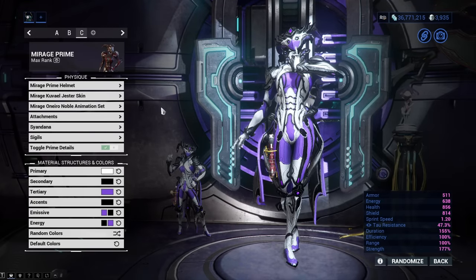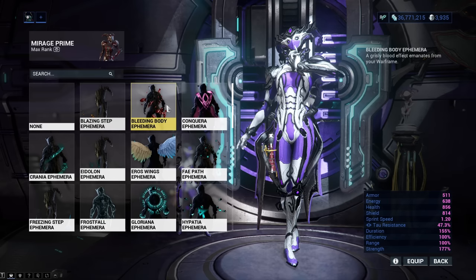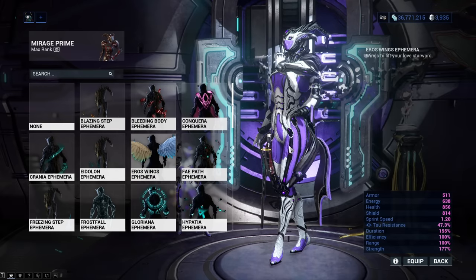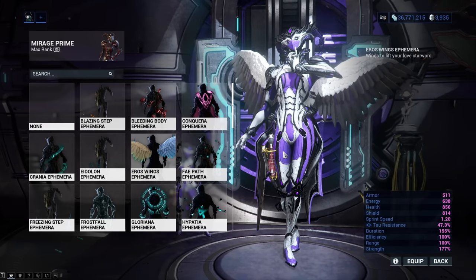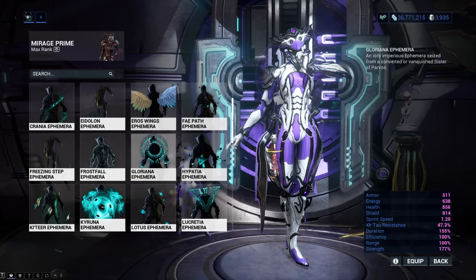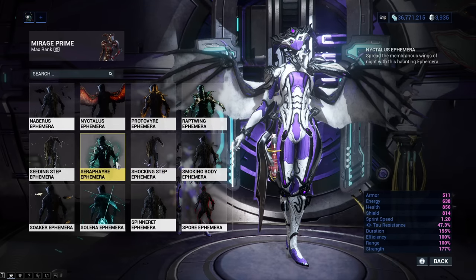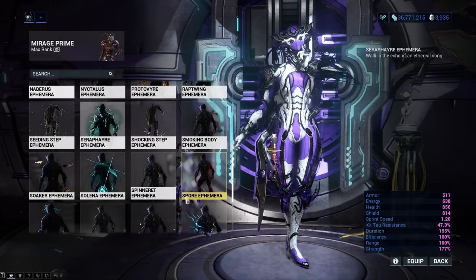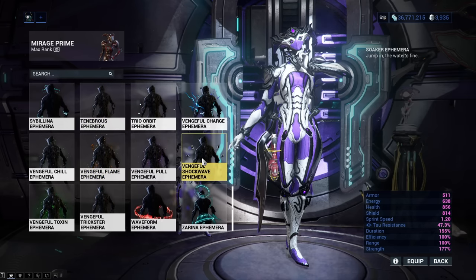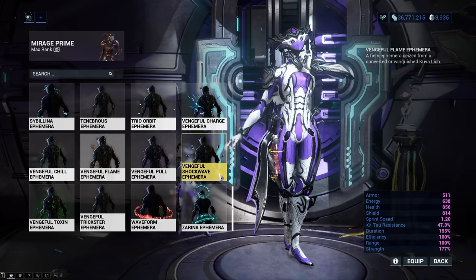If you don't know what an Ephemera is, it is a visual effect that can be added to your Warframe under the appearance menu in your customization. I will tell you exactly how to get the Ephemeras while I show them off. There are many kinds of Ephemeras — some will only emit effects if you walk, some are event specific, some can only drop from specific enemies or missions. I decided to group them together so you know exactly which kind of Ephemera I am talking about. I also added sections to the video so you can skip some if you don't like them. Let's start with the Ephemeras you can get in the game at any time.